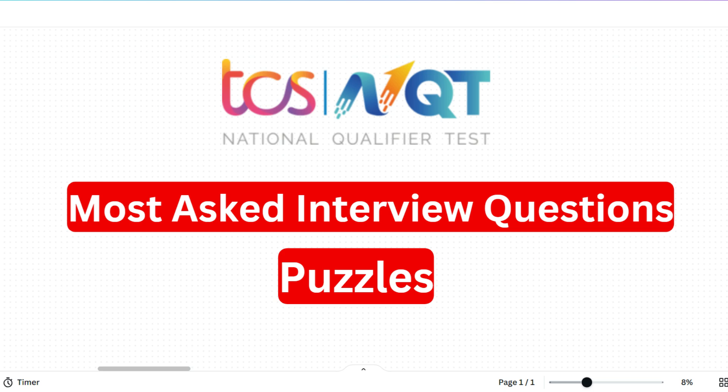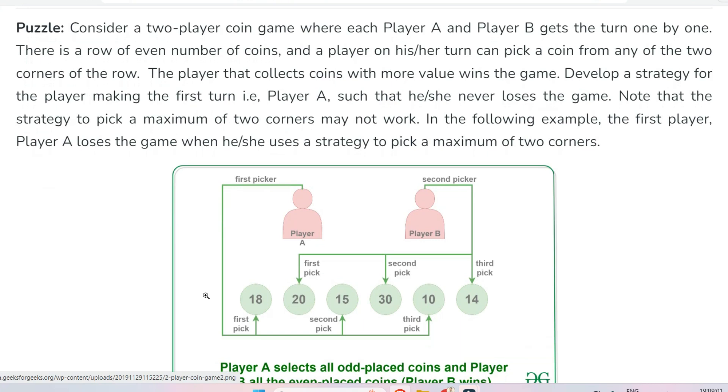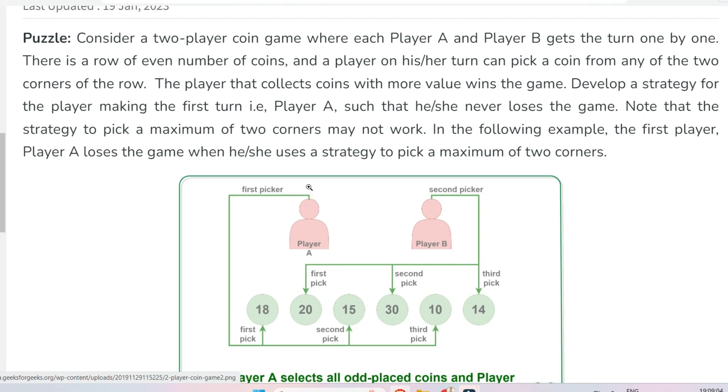Let's start with the first question. The first question is about the strategy for a two-player coin game. Consider a two-player coin game where each player A and player B gets a turn one by one. There is a row of an even number of coins, and the player on his or her turn can pick a coin from any of the two corners of the row — that means from the left or from the right. The player that collects coins with more value wins the game. Develop a strategy for the player making the first turn, player A, such that he or she never loses the game.